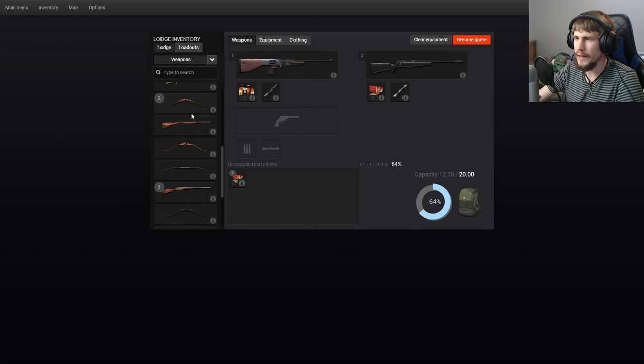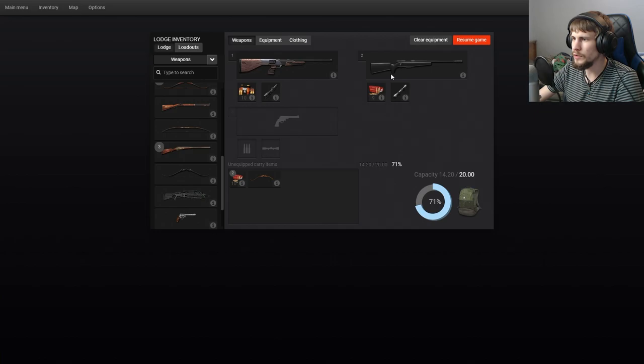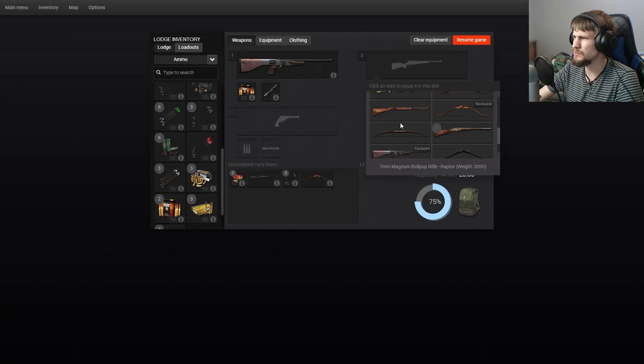I do want to try bringing a boat. I didn't think I actually had that. One nice thing is that it does almost auto-setup things for you. Recurve Arrow Standard Broadhead — I'll take a couple of those. Ammo is finite now. If you have a subscription, or I think you can actually still sign up for a subscription...